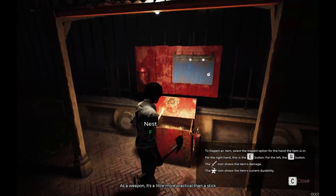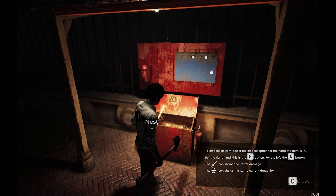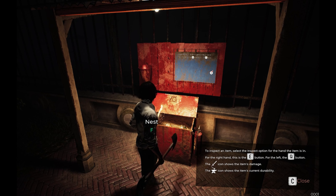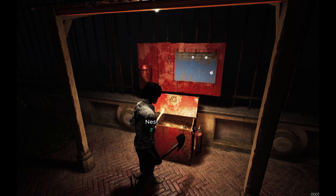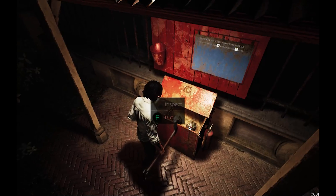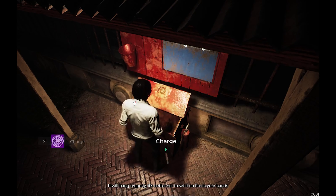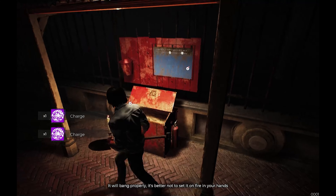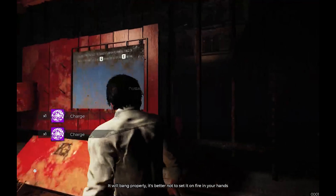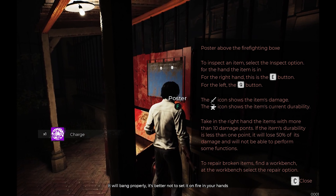You inspect an item by selecting the inspection option from the hand the item is in. Right hand is E, left is Q. The weapon icon shows the item's damage, and the end icon shows something — I did not read what. There's a charge here. I'm just gonna take the charges, I guess. And what about this poster above the firefighting box? Inspect an item.